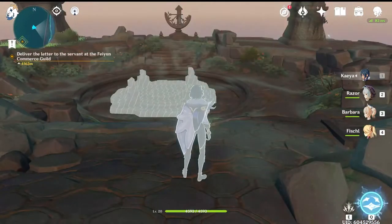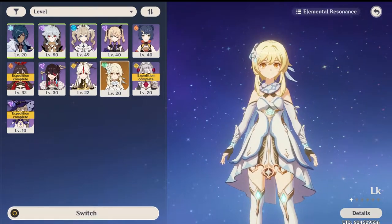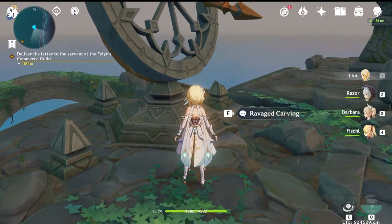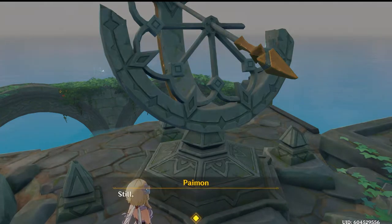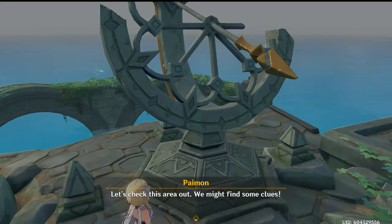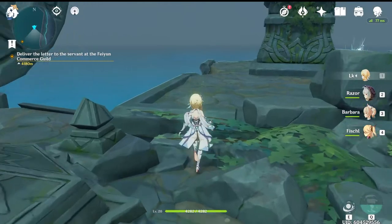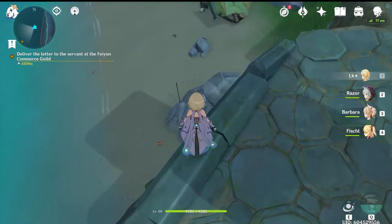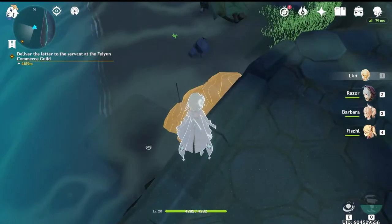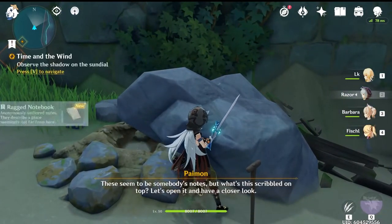Now it's time for the quest walkthrough. I didn't even know this quest was here — you'll need to use your special sight. You will need a wind character for this. If you went up to the sundial you might have noticed a little message there that mentions there is some kind of secret here. Head over to the right of the sundial and you will notice a large breakable rock near where the abandoned tent was. Smash it open and you will find a ragged notebook.